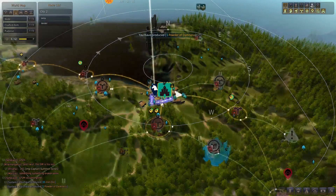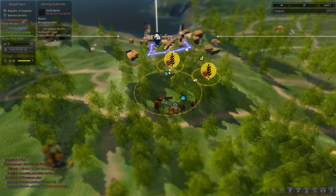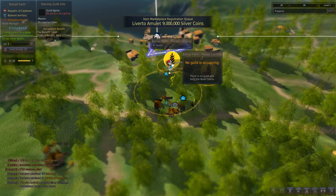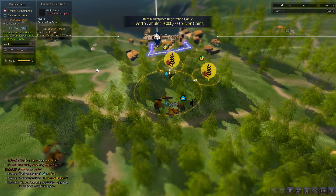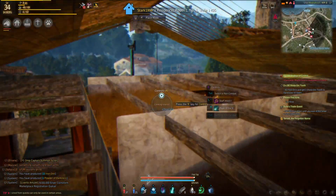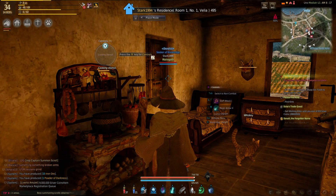I would recommend having the Bortali farm down below the city, and having a node for potatoes, and just having nodes that will get you basic vegetables like that, because that's one of the biggest ingredients for making the good food.